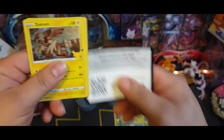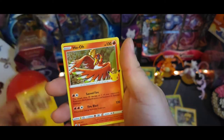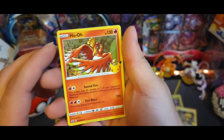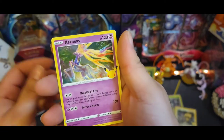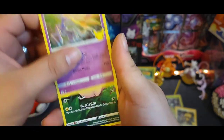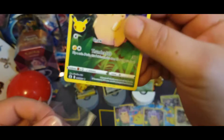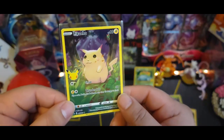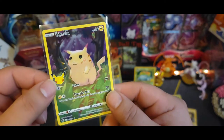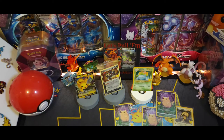There's the code. Got Zekrom, also electric, Exeggcute, and another Pikachu. Oh this is a Pikachu video guys, if you want to see Pikachu you came to the right place - we got Pikachu left and right, like it's literally covering the table.